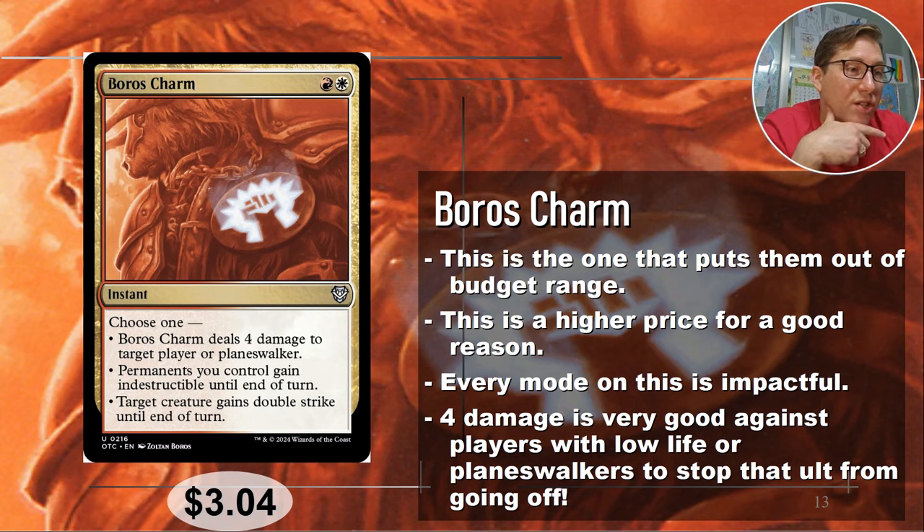The second mode gives all permanents you control indestructible until end of turn — not just creatures, but artifacts and enchantments too. You can counter even targeted removal spells with this, and for two mana it's worth it. There are plenty of effects that hit your enchantments and artifacts, so this covers a lot of situations. The third mode gives a target creature double strike until end of turn — in Commander, suddenly giving your commander double strike often means player elimination through commander damage. Three dollars and four cents.